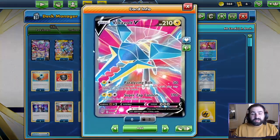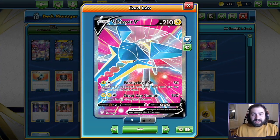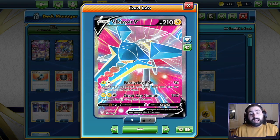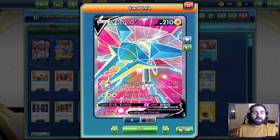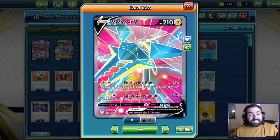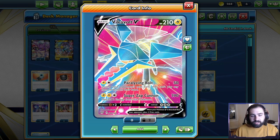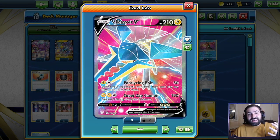Taking a look at the list, we do have three copies of the title card of the deck, Vikavolt V — 210 HP Lightning type Pokémon with a Paralyzing Bolt attack that does 50 damage. For a long time people have been trying to make this card work, but that 50 damage has just not been enough. They tried to increase it with Zapdos from Pokémon GO, only really going up to 60, 70, 80 damage — 110 with a Choice Belt.